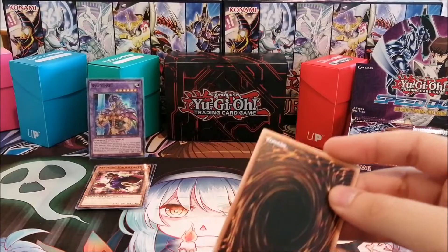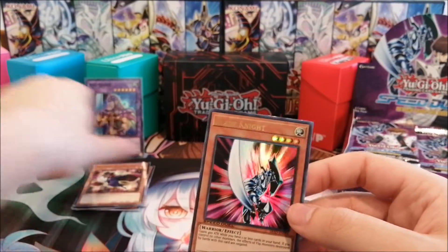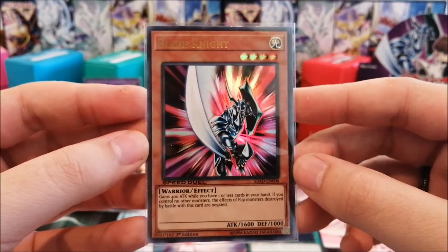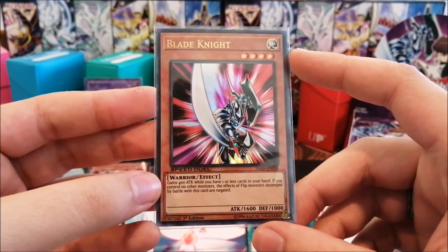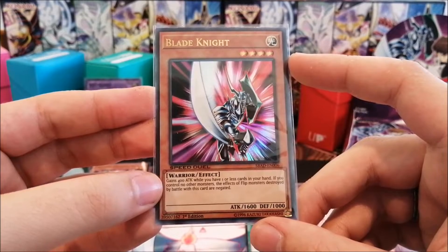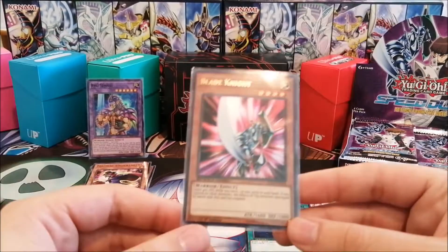Other good stuff from this set would be this guy right here, but we've already pulled him in our 18-pack opening — and here we have him again: Blade Knight. Decent card overall, not necessarily the best, but I love this card because of Goat Format, in which a Warrior of Light was very decent. You could use it for your Chaos decks — it was a searchable guy, and if you had one or fewer cards in your hand it gained 400 attack. If you control no other monsters, the effect of flip effect monsters destroyed by battle with this card are negated.